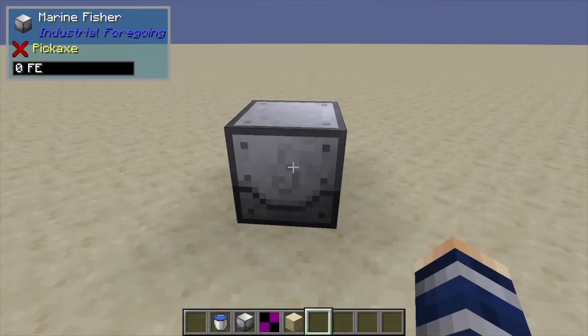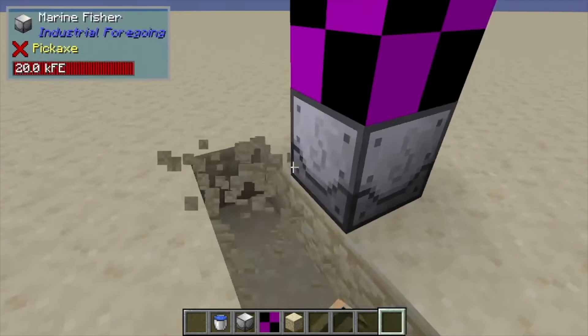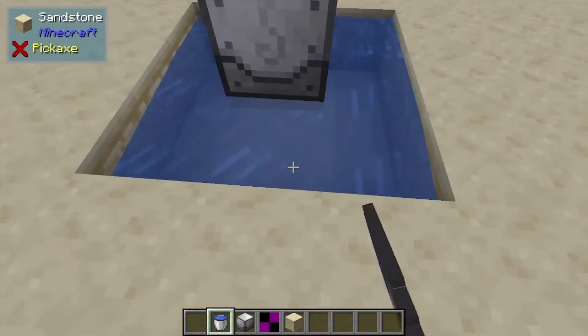To actually make this thing work, we're going to need to power it. This block is just a creative energy source that doesn't have a skin yet. You need to dig out a three-by-three, one block deep area underneath the fisher — it does require a full three by three. You can't just place a single block below it, and it all has to be source blocks, so keep that in mind.